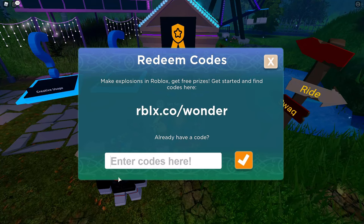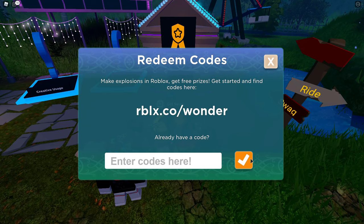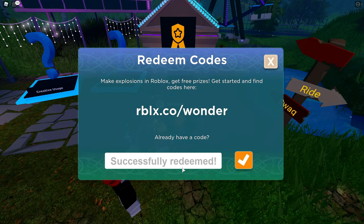So the first code is 'things go boom'. Capitals don't really matter — I already used this so when I enter it, it's going to say successfully redeemed again, but I'm not going to get the badge because I already have it. Whenever you enter the code it's going to say successfully redeemed. If it doesn't, you misspelled it. Even if you make the M capital, capitals don't matter, so it still says successfully redeemed.